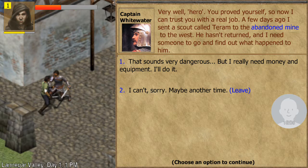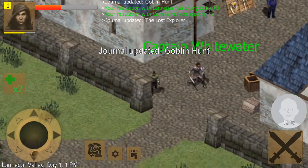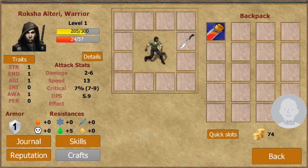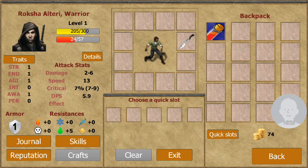So now I can trust you with a real job. A few days ago — to the abandoned mine. Sounds very dangerous, but I really need money and equipment. I'll do it because I'm a mercenary for hire — that's who I am. 80 XP — how much do I need? 300? Pretty good. I got a potion. I know that's how it worked.